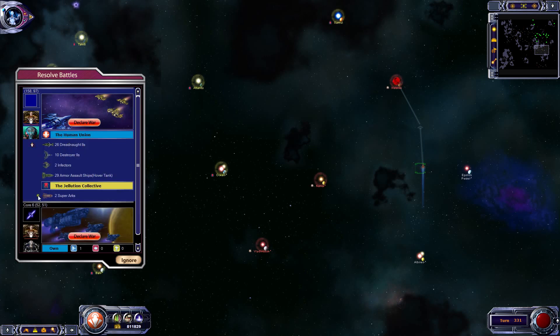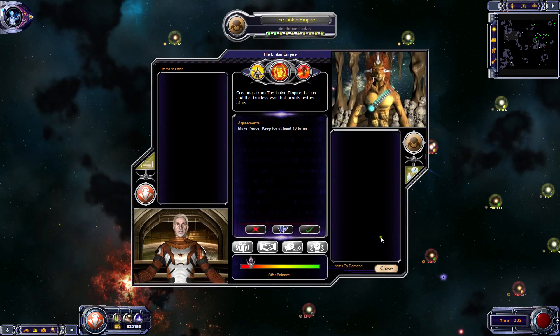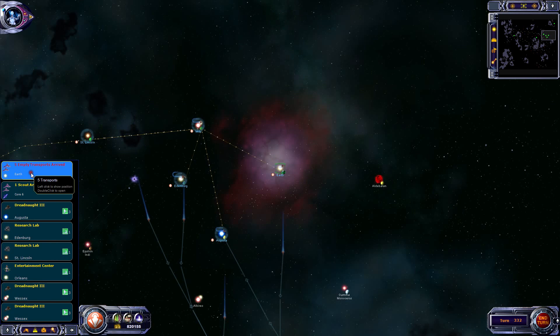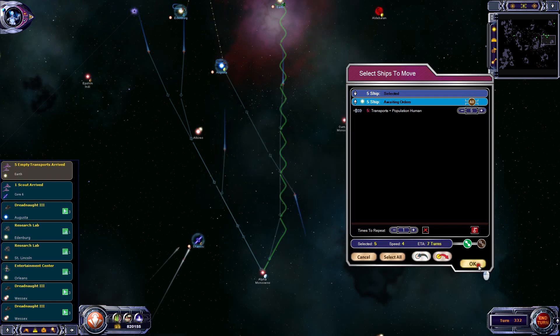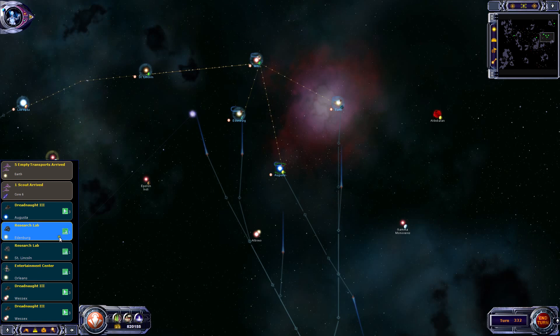I've just run into somebody in deep space, that's fine. We just scouted the core world. No, we're not making peace. No defense villains? Nope. Transports arrived at Earth, we were expecting that. Scout at Core 6 - that can go to Core 4. And everything else is building.